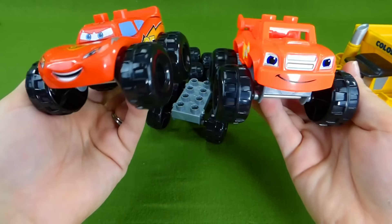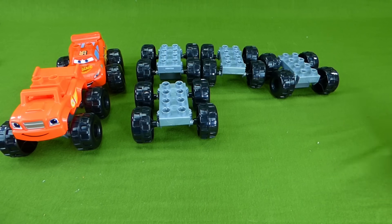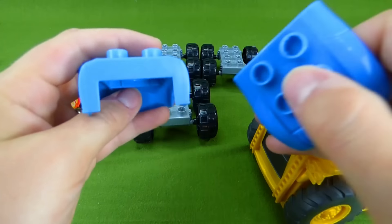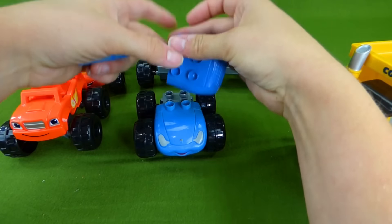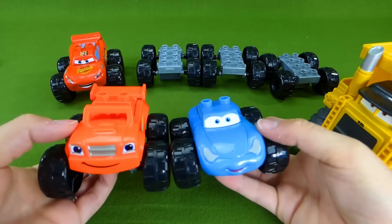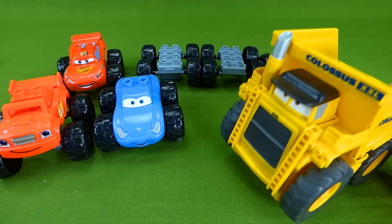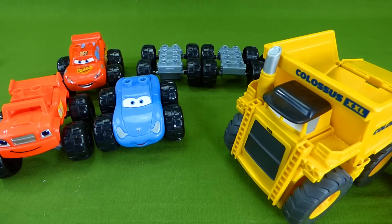All right, Colossus, let's see what else you have to bring us. Woo-hoo. What do you think he brought? Oh, is this a Monster Machine? Colossus, you brought us Sally! Oh, Sally wants to be a Monster Machine. That's super silly. Look at that — she is ready to go in the mud. That's awesome. Colossus, we need a Monster Machine. How about Zeg? Can you try that? Woo-hoo.